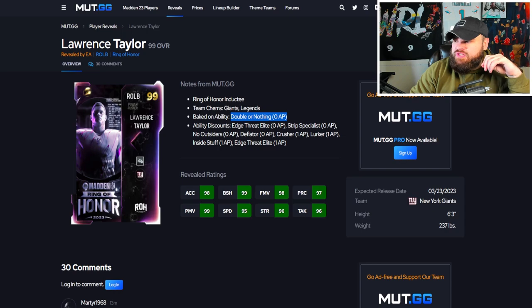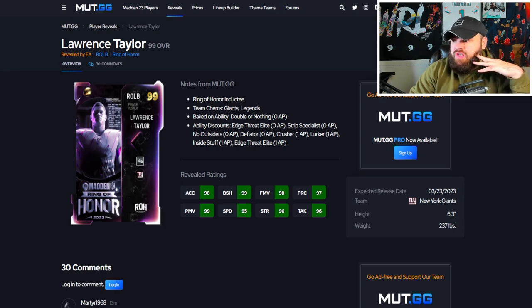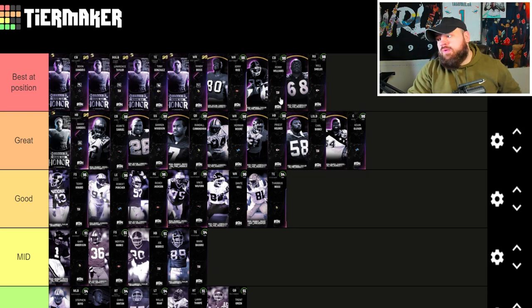Last card of the video — LT. Double or Nothing for zero, Edge Shot Elite for zero. Do we even need to continue? Most insane ability combo I've seen. Combined that would have been around eight AP at the beginning of the year. And his stats: block shed 99, finesse moves 98, power moves 99. The card is absolutely ridiculous. If Deion isn't the best, LT's the best.